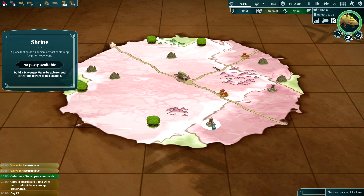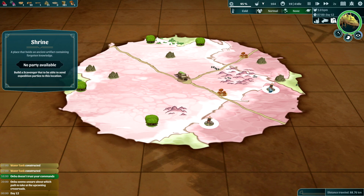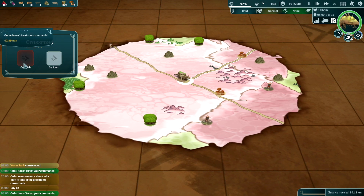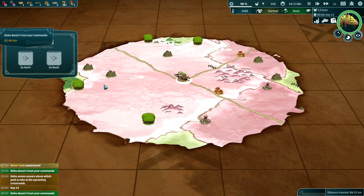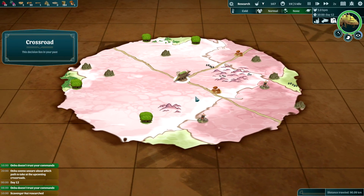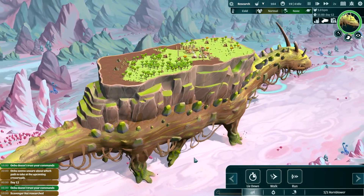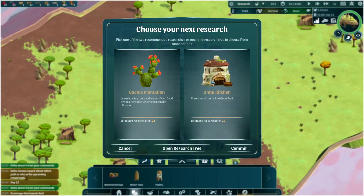All right, nothing's full - that's pretty good. So where is he gonna pick now? Oh let's find out. What is that? A shrine - the place that holds ancient artifacts containing forgotten knowledge. Oh, we can get more stuff from here! Oh there's no one there. I still don't trust our commands. Is he gonna go south no matter what? I think he's going for food, that's the reason why. He's doing it anyway. I don't know, maybe it's that crossroads. Since he doesn't really trust us at the current time, we're gonna let it be.